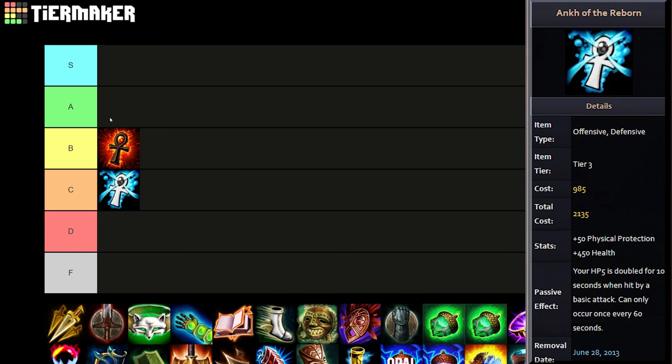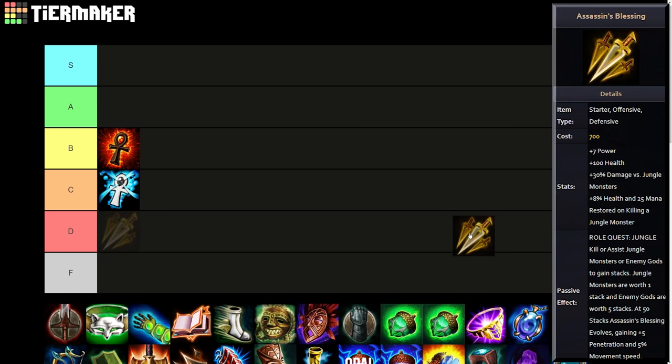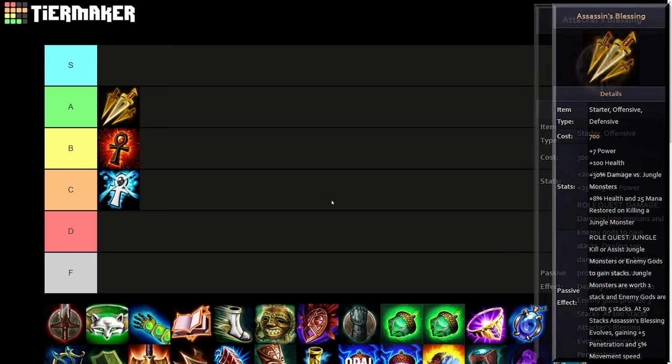I'm going to be including all the old blessings that got removed, but not the old starter items because we have those back now and they weren't fully removed. Assassin's Blessing — I think it's a solid A here. It wasn't breaking the game but it was obviously the jungle item; you couldn't jungle without it. It healed you and got you everything you needed to do your jungling early game. Solid item, but not breaking the game.